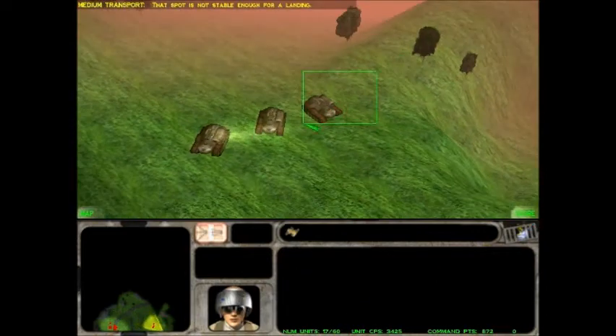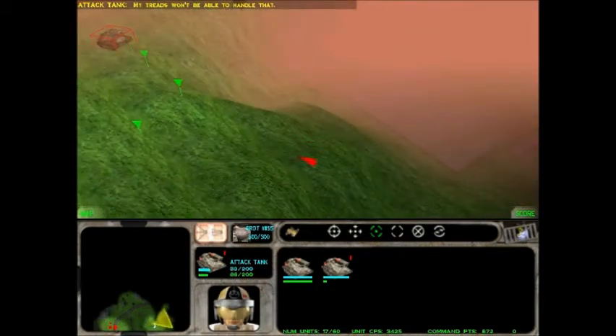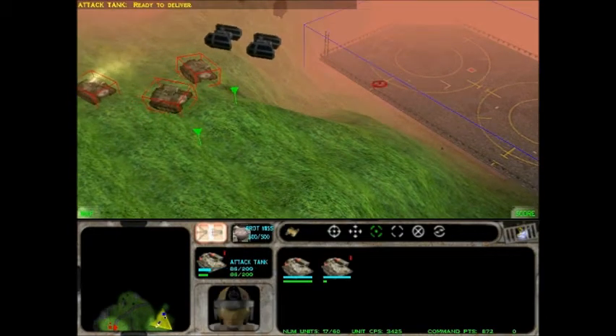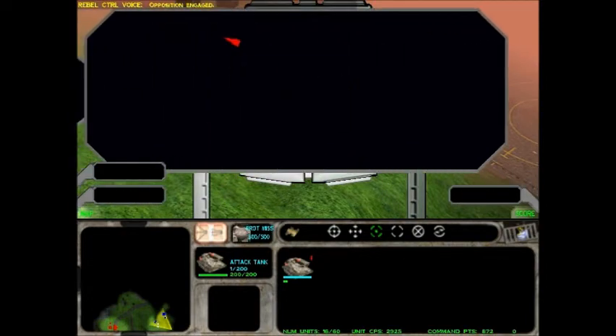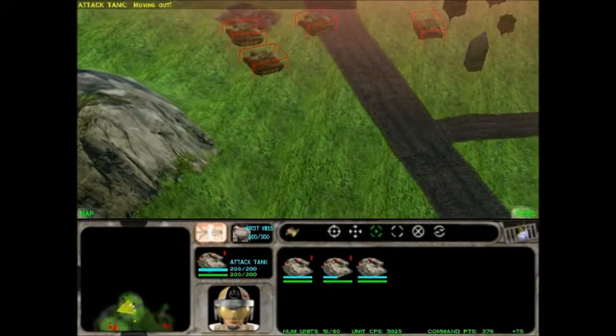That spot is not stable enough for a landing. I trust it won't be able to handle that. Your wish is my command. Ready to deliver. Oh, let's go — I trust it won't be able to handle that. Moving out.